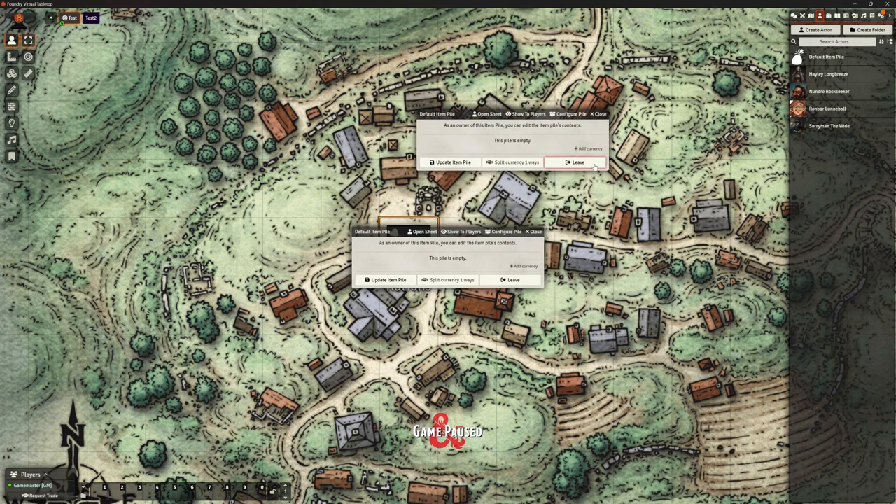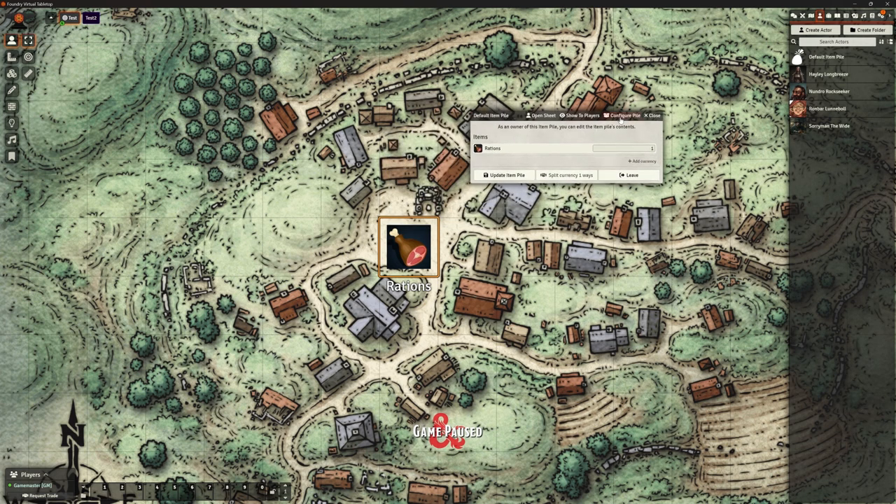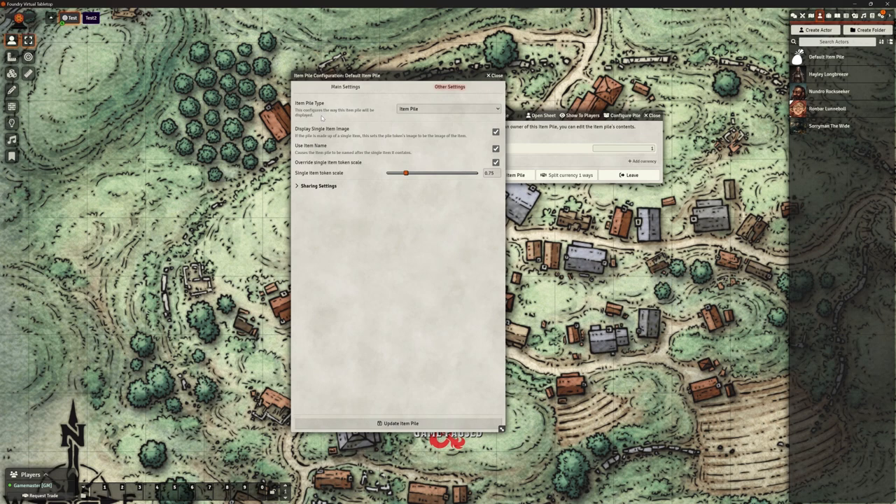Let's open that up again. What I can do from here is go to Configure Pile — there's a whole bunch of settings about this Actor that is a pile of stuff. What I'm particularly interested in is going to Other Settings, where I can tell it what type of pile this is. One of those is Merchant. Just so you know — Item Pile is literally a pile of stuff on the map that people can rummage through. Container is if I want something like a treasure chest with stuff in it that they can take out or put back in. So if your party has a wagon or saddlebags, this might be a really nice way of doing it. But we're interested in Merchant.